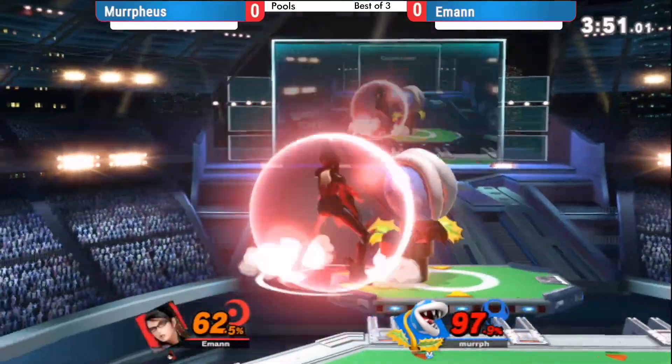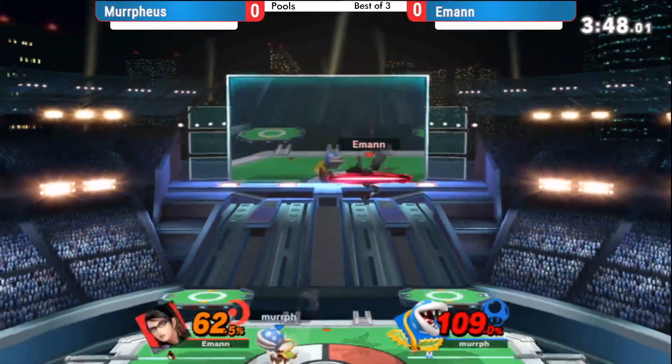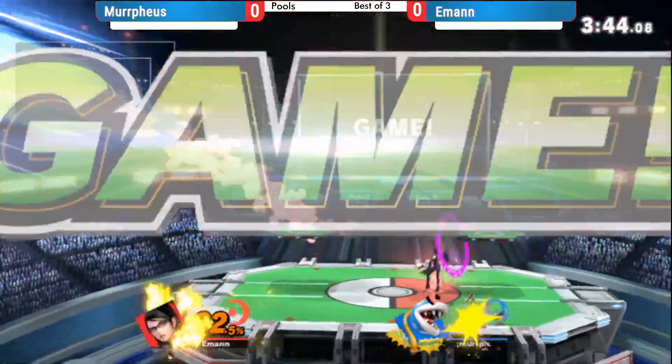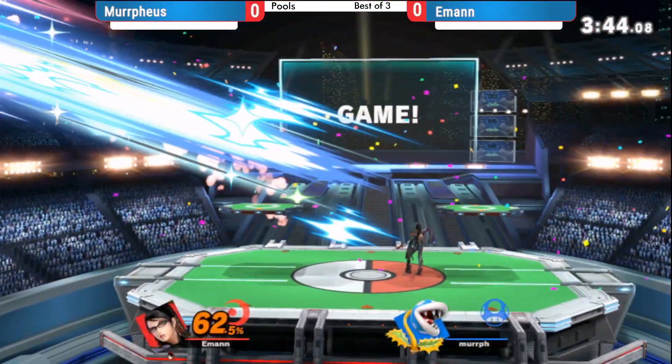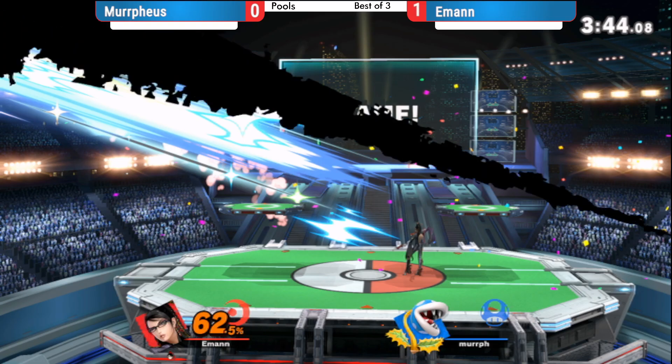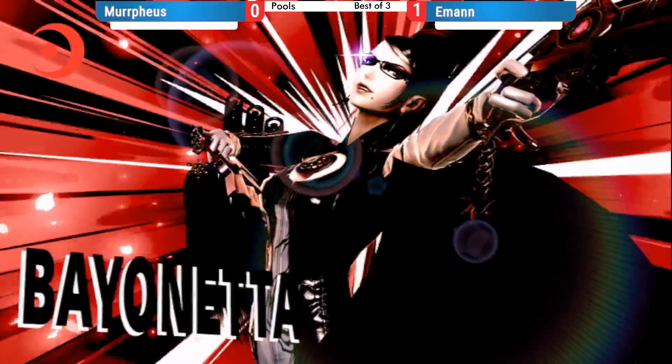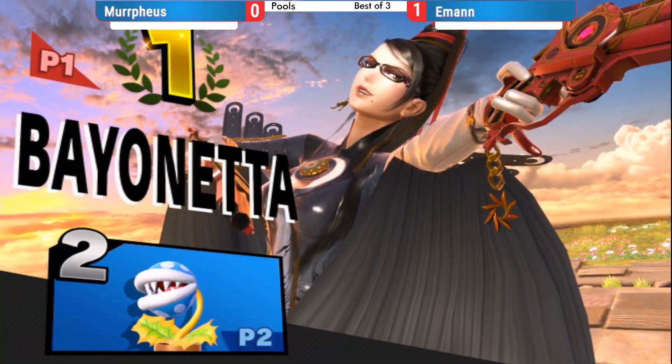E-man just always picking the right defensive options in these scrambles. Big witch time. Just falling down with those combos there from Murphius. Can't smash that landing — still a good counter. E-man taking game one.